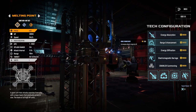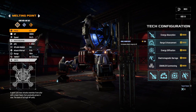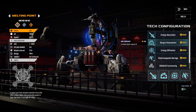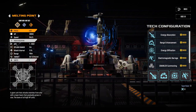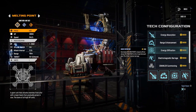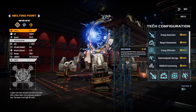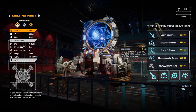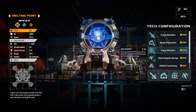You mostly want to use the Melting Point against giant units or something like a Rhino — with range, you have enough time to beam them down before they can hit you hard. The multi-target ability can be nice against enemy steel balls or when the enemy has a lot of small units next to their big unit, but I don't use it often. It's a bit of an admission of defeat — if you need multi-target from your Melting Point, your other units have failed at their job.